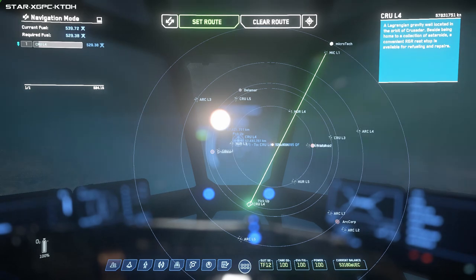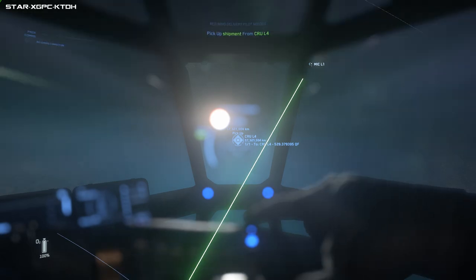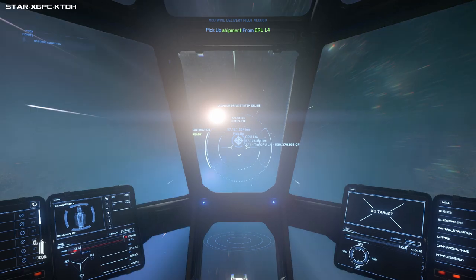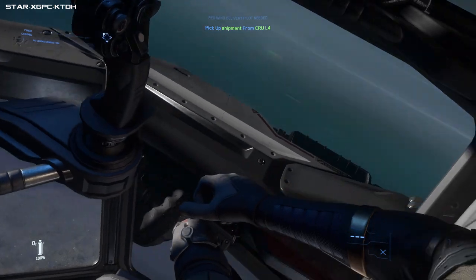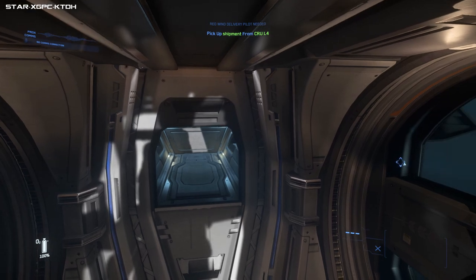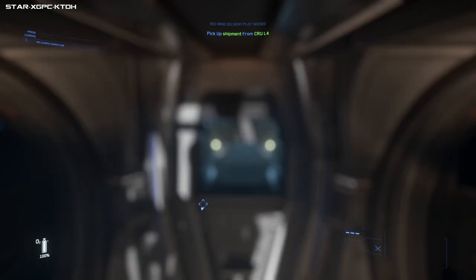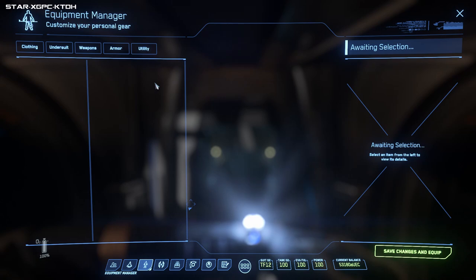Once you've upgraded your quantum drives you'll get places a lot quicker. Opening the map we can actually see our progress - you can see how close you are to the destination. We'll press Y for Yankee to get out of our seat while in quantum - that will make us stand up.